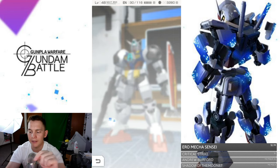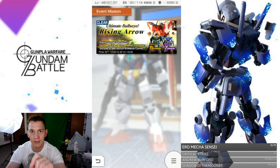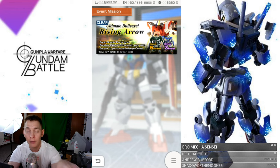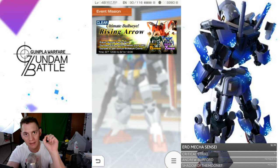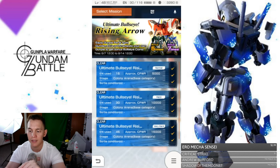If you go right here into the events, click right there and it should populate with Rising Arrow. The first thing you're going to notice on this banner that we did not know previously is that you need to pull either a Dynamis part or an Exia part to get any kind of multiplier. So if you get one Dynamis part — and I'm pretty sure it's any part from that mobile suit, not necessarily just the armor, it can be one of the weapons as well — you can get a five times bonus on your actual coins.